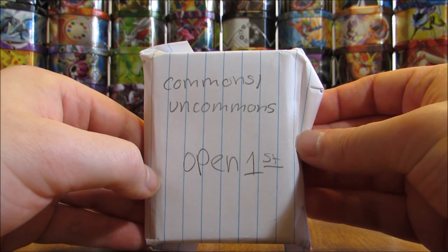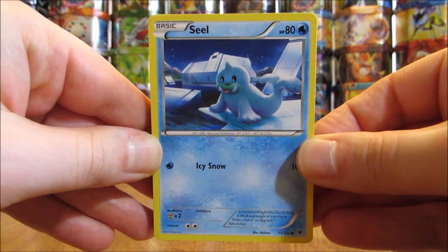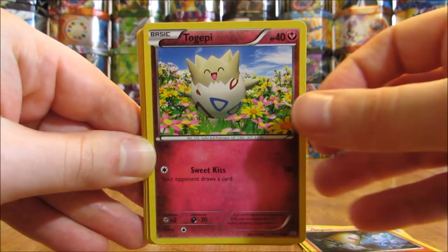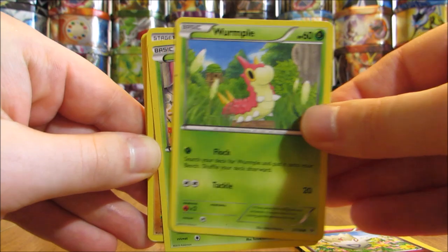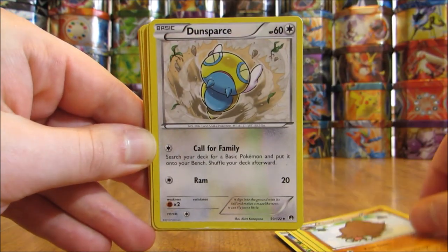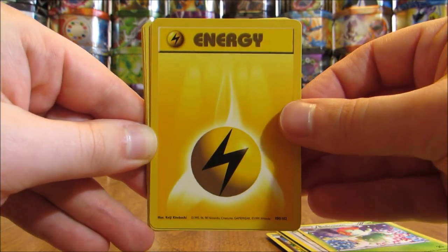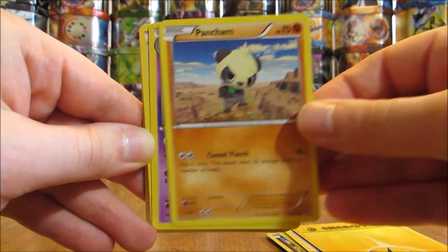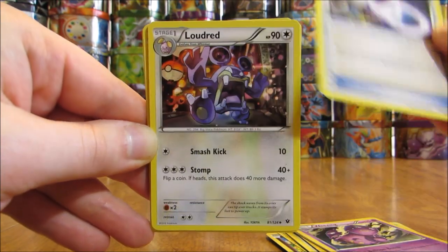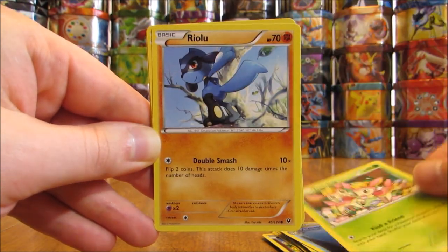Open first: commons and uncommons. First card in the stack is a Seal, there's a Lombre, Diglett, Togepi, Wurmple. Next up, Exeggcute, followed by a Piloswine, Dunsparce, Bellossom, Lightning-type Energy — that's an older energy card. There's a Pancham, Weezing, Alakazam Spiritomb, very good for the TCG, Loudred, Dewgong, Deerling, Riolu.